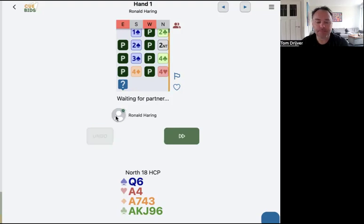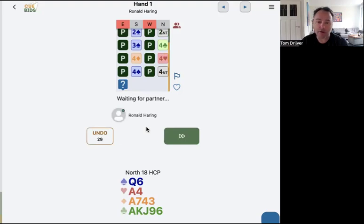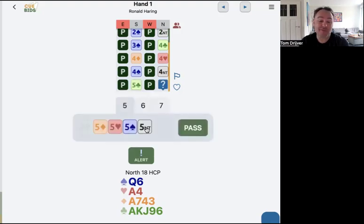Partner is thinking. Normally you can just bid all the hands and then wait for partner to do his part. But now for the recording, I'm waiting for my partner and bidding this step-by-step. Of course, it's tricky when partner bids five clubs — one key card, so the ace of spades. We can lose maybe one heart, but it's also possible that the king of spades is on side.